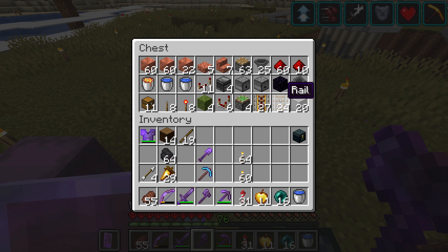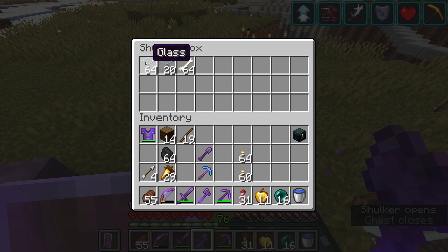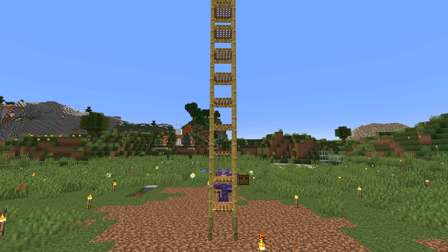You'll also need 27 powered rails, 24 rails, 20 blocks of your choice to put in hoppers for item sorting — anything but moss — 84 glass blocks of your choice, and about eight stacks of bone meal to get this farm started. This can be made infinitely reproducing once it's all set up.